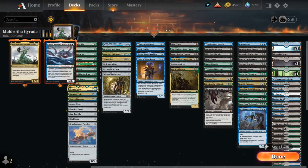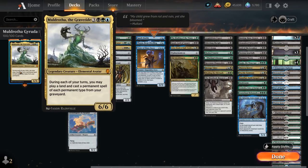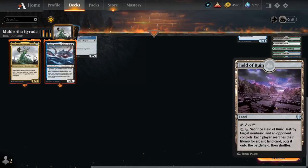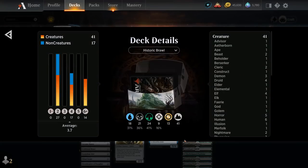The mana base is pretty straightforward — a ton of mana fixing with Snow Dual Lands to go with Into the North. Port of Carfell is a nice utility land that can be sacrificed to mill the top four cards and return a creature from our graveyard to the battlefield tapped. Sometimes it's beneficial to let our commander go to the graveyard, sacrifice Port of Carfell, and replay it immediately with Muldrotha — keeping our commander in play without paying commander tax. Fetchlands are synergistic with Muldrotha for small advantage. Field of Ruin, Ghost Quarter, and Blast Zone provide land destruction and removal. That's the deck — let's jump into some games.